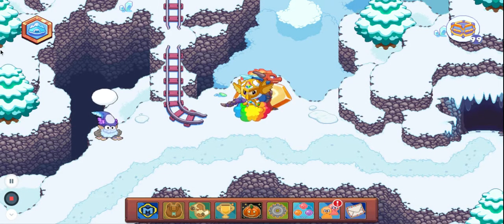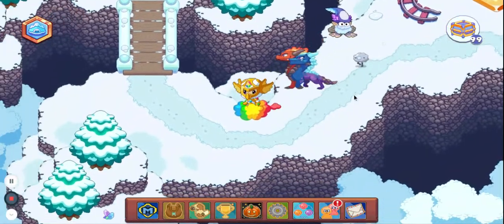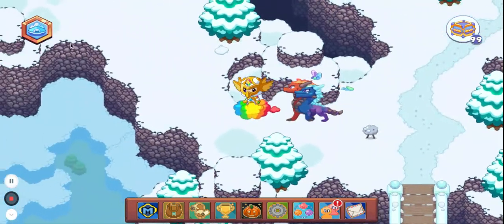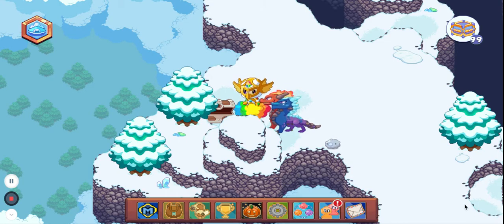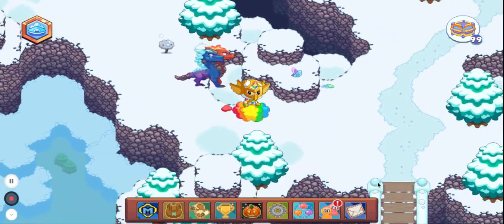If you just keep doing this enough times, you will eventually get the Sparkle Snip Buddy. Members would want to go up there and open that chest again, and non-members open this chest again. Keep doing that over and over again until you get it. I know this is kind of a cheating way, but not really — it takes a really long time, maybe days. So if you guys really want to get it, that is the best way I can recommend.